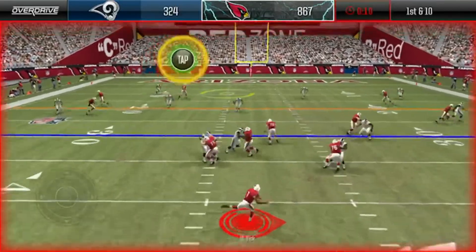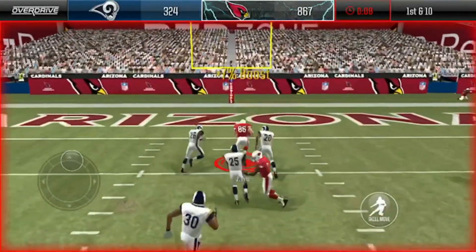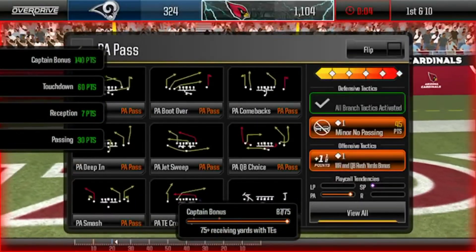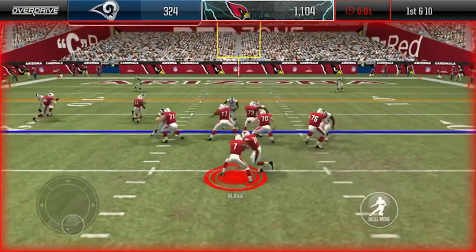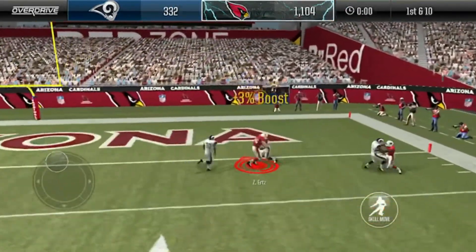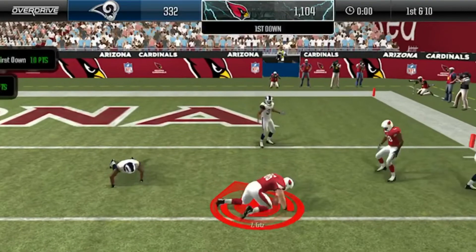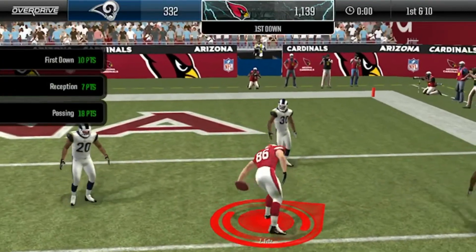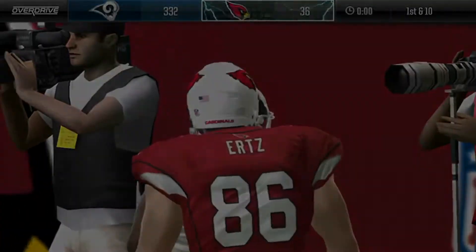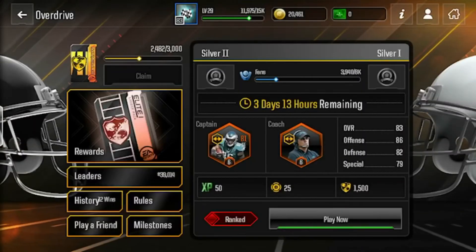Let's finish off the Zach Hurts yardage — he seems to be open. That's a touchdown too — let's go! We're at 1104. Let's just rub it in. As you guys can see, it's pretty easy to get wins in this game. Grind overdrive to max out that season score and get ready for the next season.